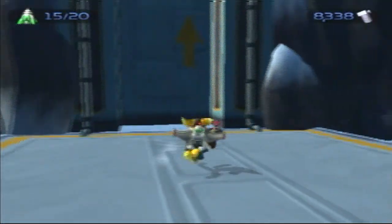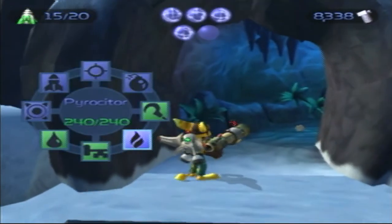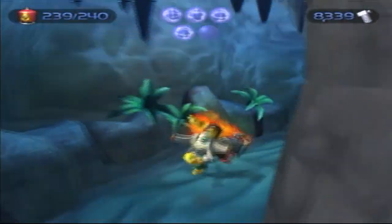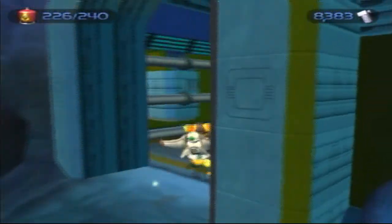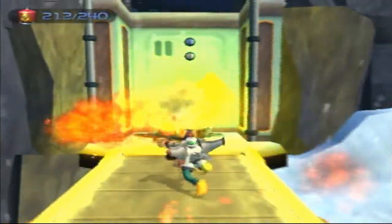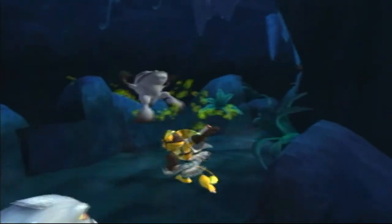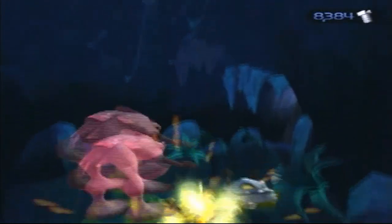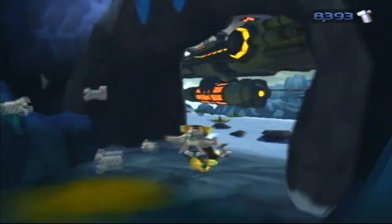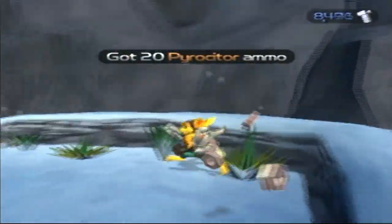Is there anything else we need to do besides go up here? Guess not. Oh yeah — this part up here requires the Pyrocyter. Never mind, I messed up there. I guess you could use the Pyrocyter here. There we go. Yeah, here's the part where the enemies come out. Alright, we killed everyone pretty well right there. We got some Pyrocyter ammo — about 20.